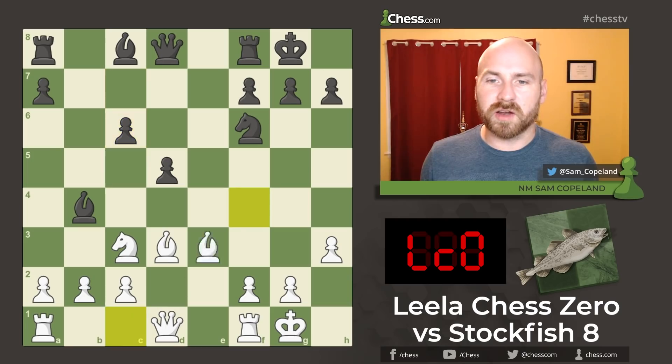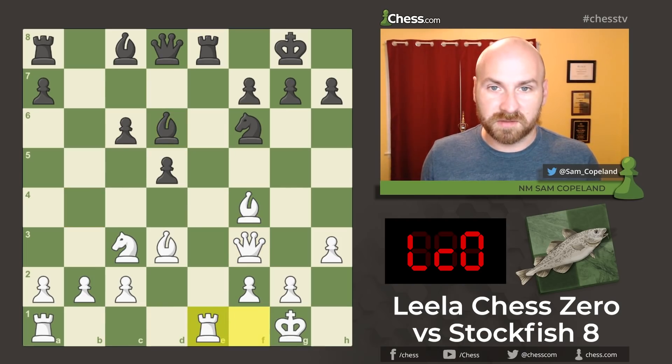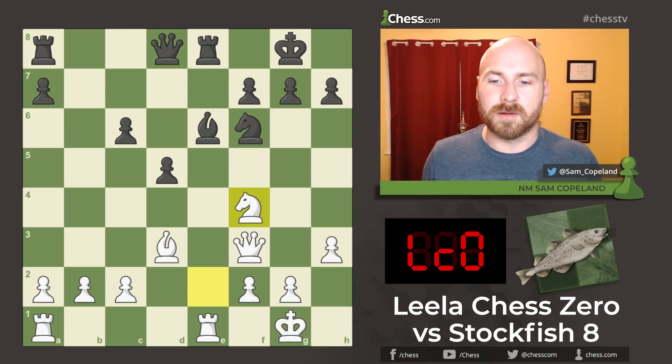We're going to see some natural moves here as both opponents continue their development, completing development, and also contesting the only open file on the board, the open e-file. Often when there's one open file and both players contest it, we're going to see an exchange of rooks. That will happen here, but not for a little while.